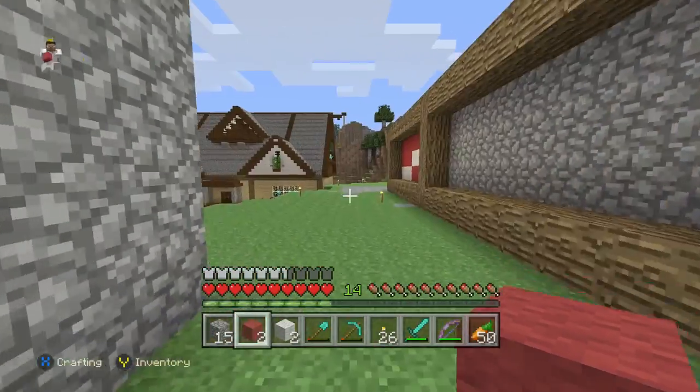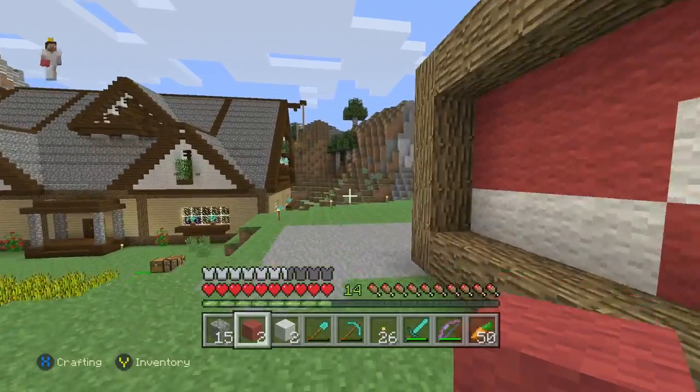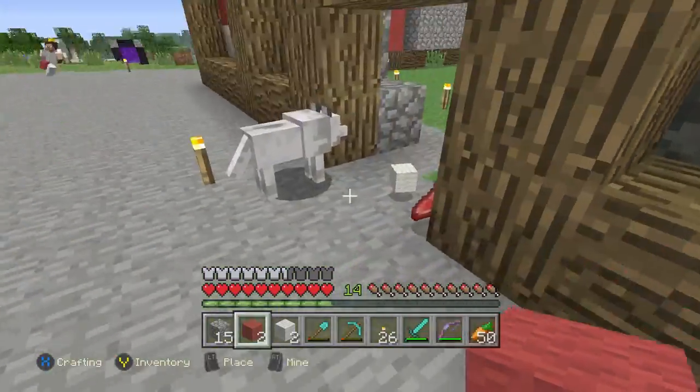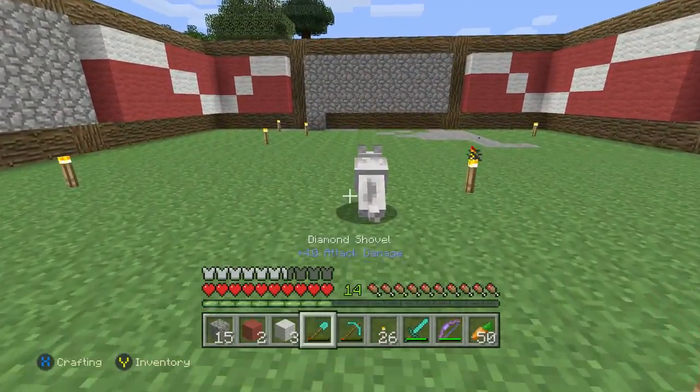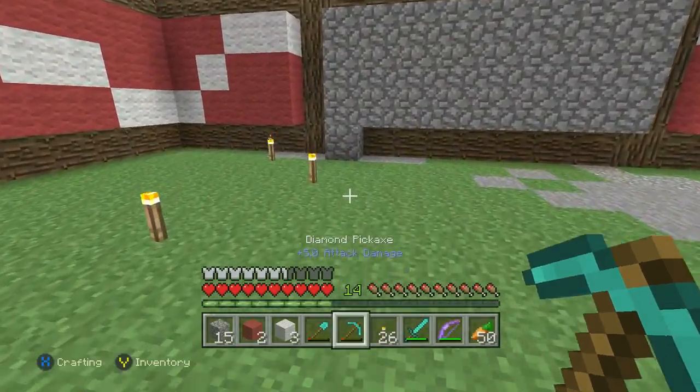I don't know if we're gonna be able to do it how I want right away — we might have to put some thought into it. Oh! There's a wolf over here killing sheep. But anyways, we're gonna go ahead and first off get rid of all the stuff we don't need.